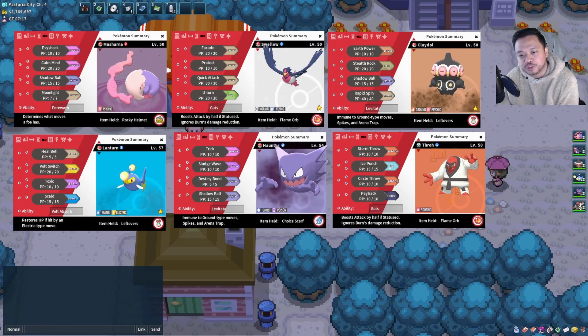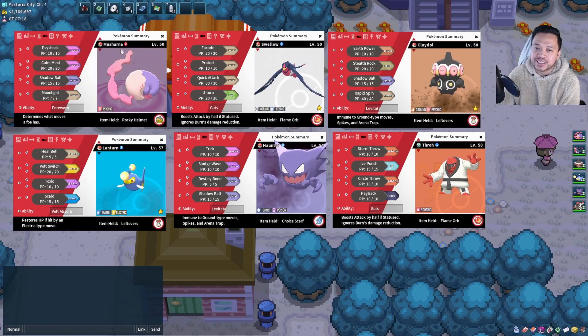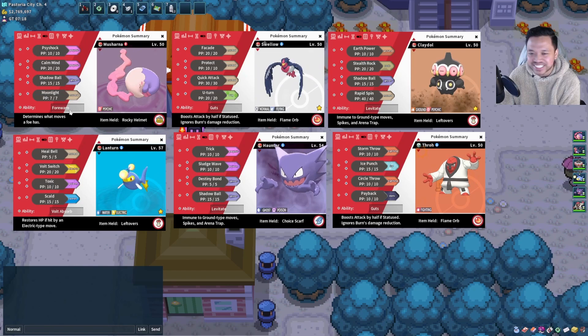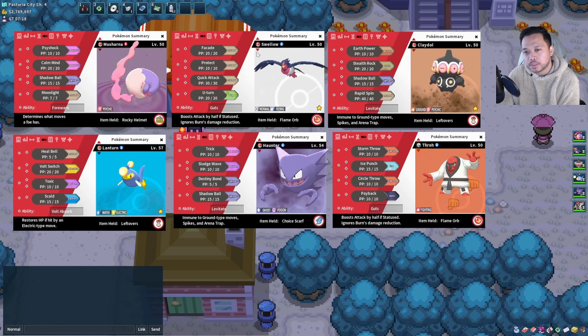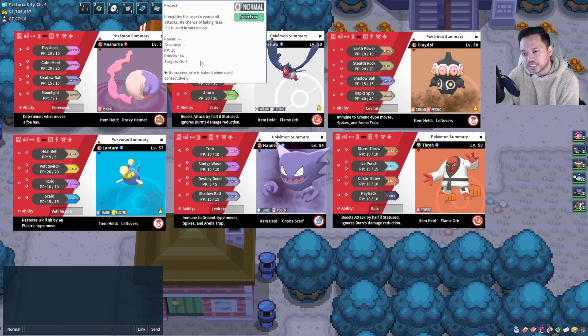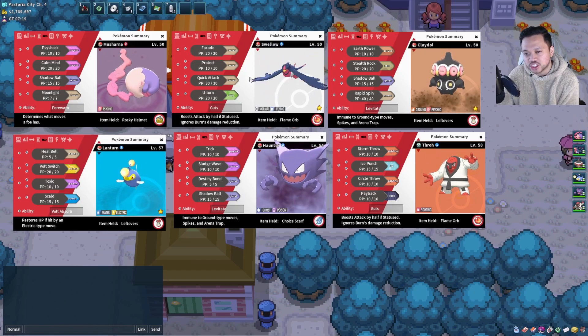So I cannot give too much feedback on this team. It's a Rocky Helmet Musharna with Cold Mind — I guess it's going to be like a Calm Mind set or something. We have a Swellow with a Flame Orb, but it doesn't have Brave Bird; it uses Protect to guarantee the Flame Orb activation.